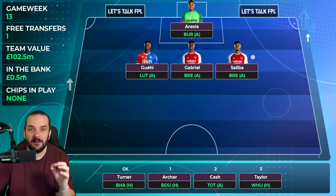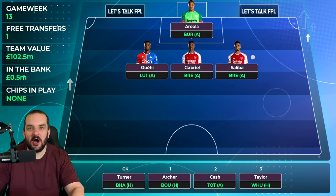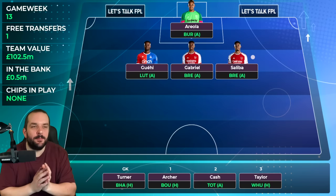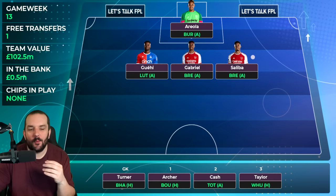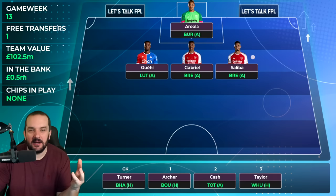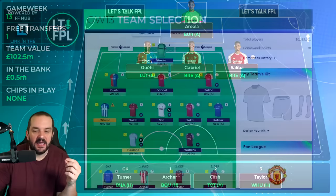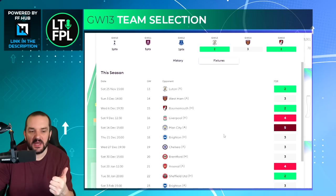There's not a huge amount of really good defensive fixtures from teams you'd want to target for FPL. It's not nice to have this kind of game week after an international break, but you always get these type of game weeks. I'm definitely going to play both Arsenal defenders. Some concerns about when Gabriel might next get rested, but I don't think it will be in a game like Brentford away. With Guehi, he does have a couple of good fixtures after Luton away — it's West Ham away in 14, which I can bench him for, and then Bournemouth at home in 15.